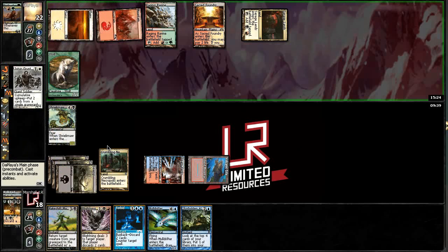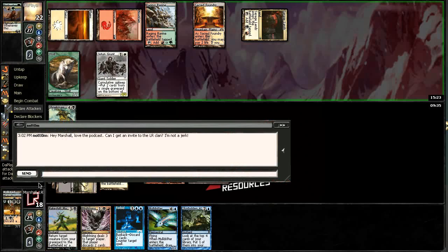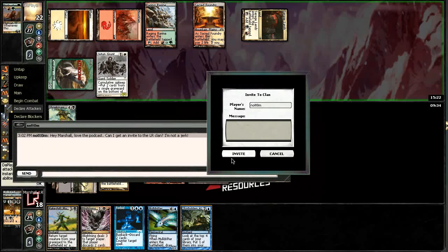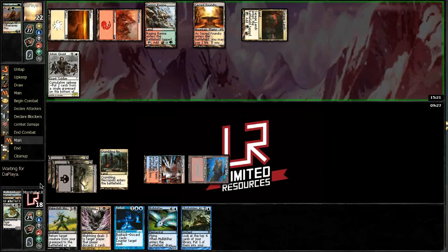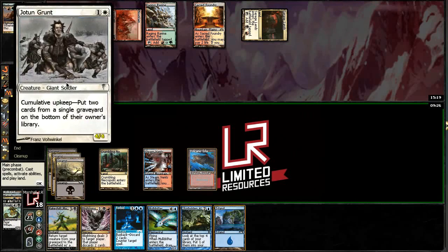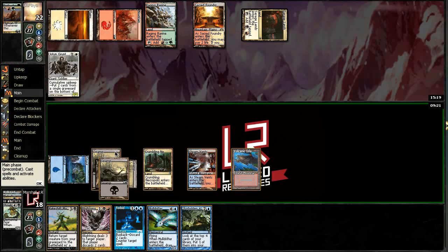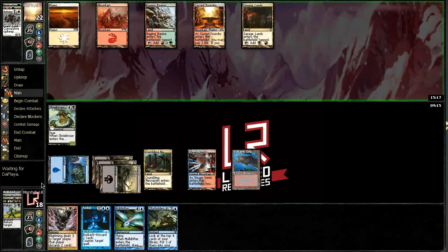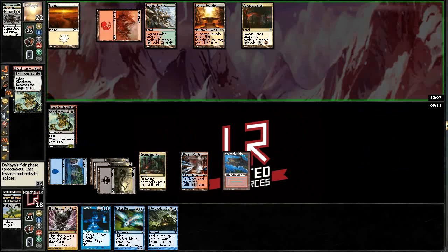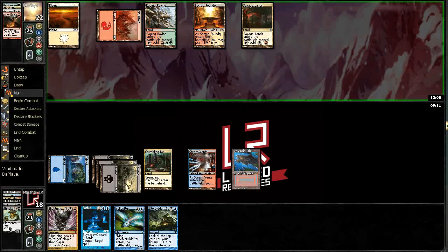I actually want this in my yard because it's basically... that's not good. He attacked with it, which is great for us because now I can actually Makeshift Mannequin the thing, because this thing gets nasty. Now we've got Forbidden Alchemy up. This guy — if you haven't played against him — puts two cards from a single graveyard on the bottom of their owner's library, and it's a 4/4. It kind of turns off some of our shenanigans; Makeshift Mannequin obviously gets completely horrible if he's doing that.